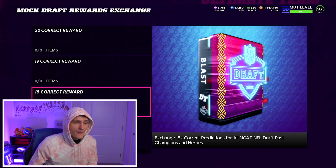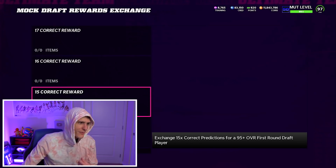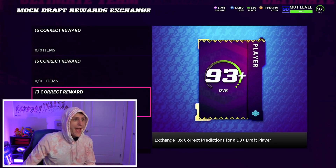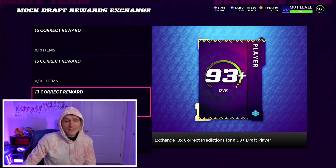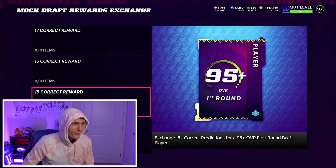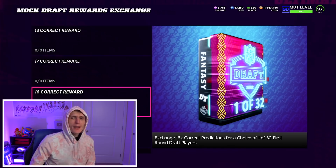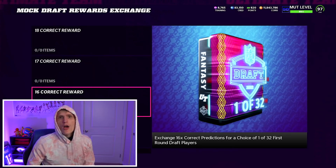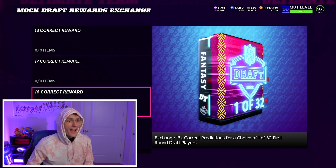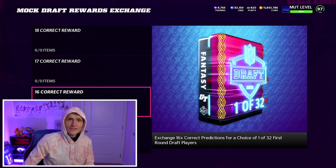It is extremely nice all the way down to about pick 15, where it drops off. 93 overall is also nice, but 89 is terrible, so 13 and up correct is probably pretty good. Obviously you have to get extremely lucky to guess that many correctly. For 15 correct there's a 95-plus draft player, and for 16 correct you get a choice of one of the 32 first round draft players — I don't see why you wouldn't pick a 99. Even if it is Aiden Hutchinson or Kayvon Thibodeau, if it's not a glamorous name, it's still a great card. I would personally go with that, but I wouldn't blame anybody for going with Malik Willis — he's going to be a lot of fun and a great card.